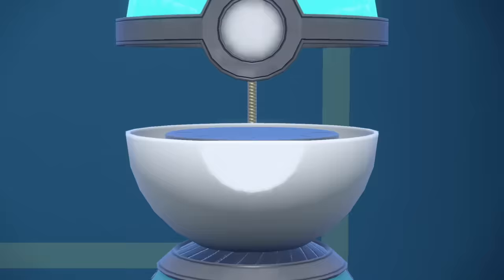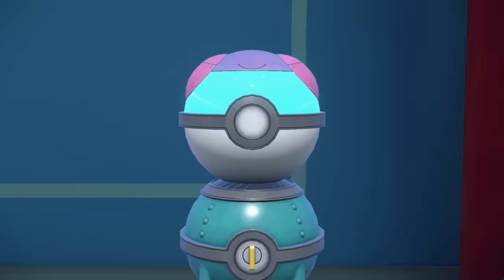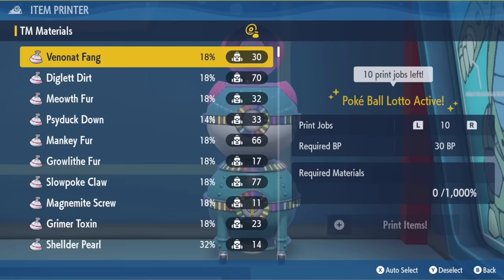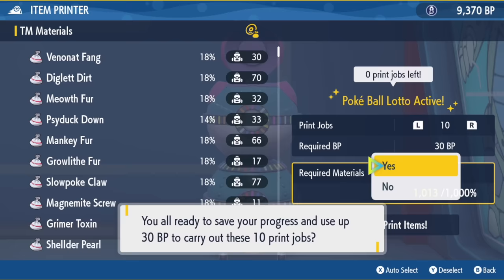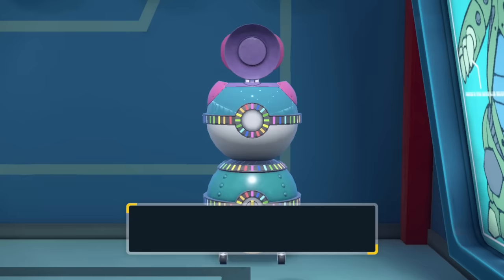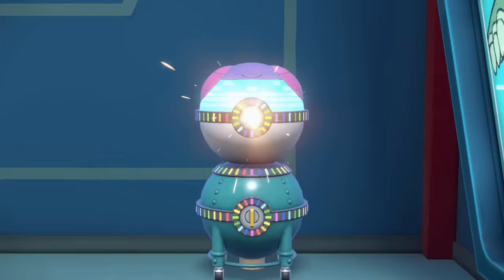When you get to Ultra, you will unlock the thing that everyone has been talking about — the Pokéball Loto. In order to get from Great to Ultra, you will need to do 75 prints, which is just running the machine 8 times with 10 print jobs, and then spend 500 BP to upgrade. That gives you a 1% Pokéball bonus. Because people are running print jobs at 10, that 1% bonus makes more sense than running only one print job, so almost everyone would be running 10 print jobs at 30 BP, increasing your chance to see Pokéball Loto more often.